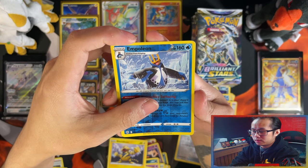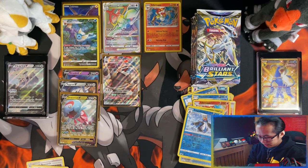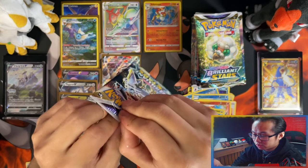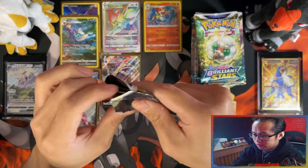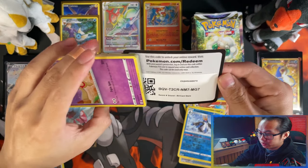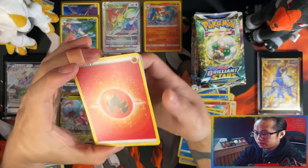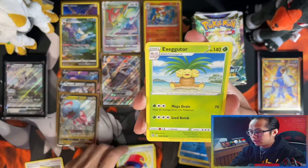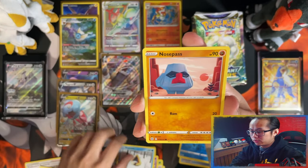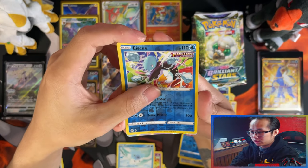Reverse Empoleon and do I have the holo? Oh yeah I do — and a Star Raptor! Even my reverse luck is there as well, guys. This is another stacked box — by the looks of it. For my first box you guys have to watch the link in the description. I don't want to spoil it but I pulled three of — reverse ice cube.